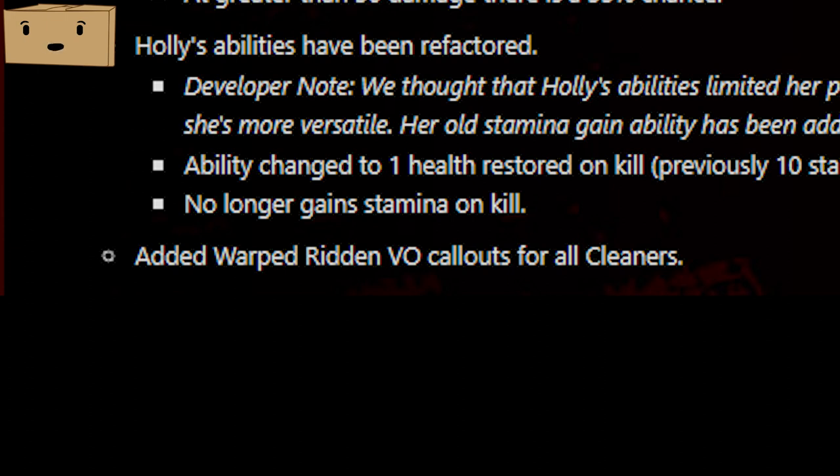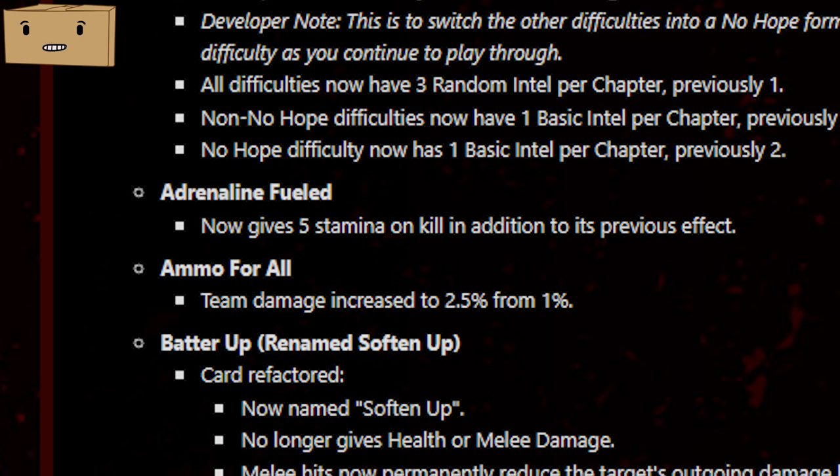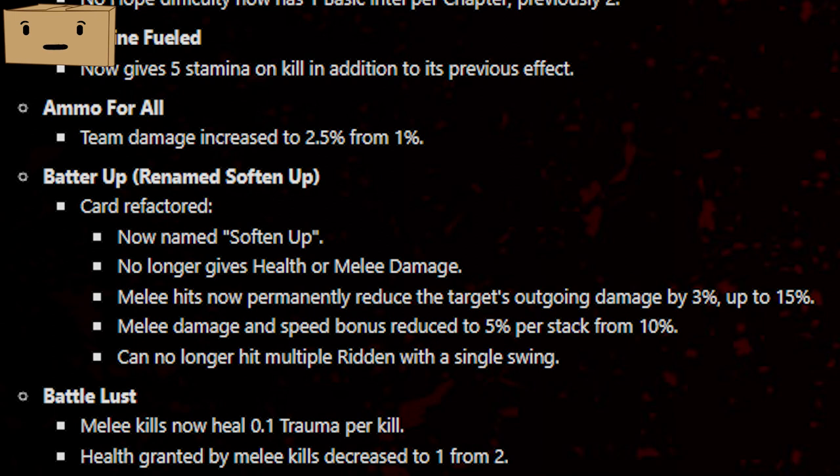They've made it so there are actually callouts for the new ridden. Onto the card changes: Adrenaline Fueled has overall gotten a buff — you will get 5 stamina on kill while still getting the old benefits. Ammo for All is now 2.5% increased damage for the team instead of 1%. The card Batter Up was renamed to Soften Up — it no longer gives health or melee damage. When you hit something, it will reduce its damage by 3% up to 15%, the speed and damage increase was reduced to 5% instead of 10%, and you can no longer hit multiple ridden with a single swing.